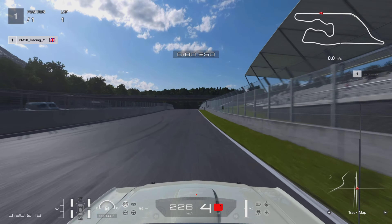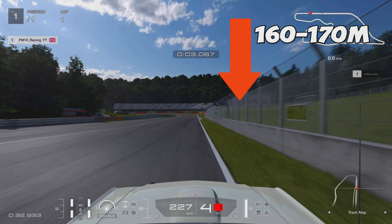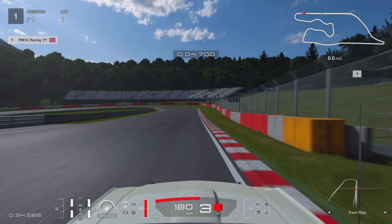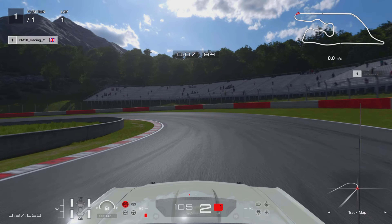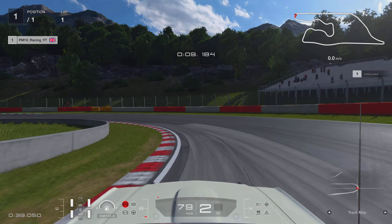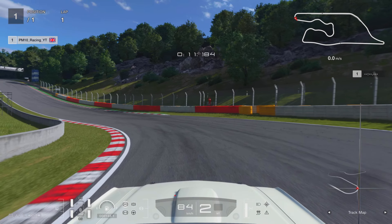Starting the lap, you can use all the revs in this car, no problem at all. The first braking point at turn one is just before the 150 marker on the right hand side — somewhere around 160 to 170 meters. I like to go down to second gear. You can't downshift too aggressively in this car or you will upset the rear and get even more sideways. I'm going from third down to second and just managing the slide on the way in. I want the car to slide a little bit, but I don't need to go too far.